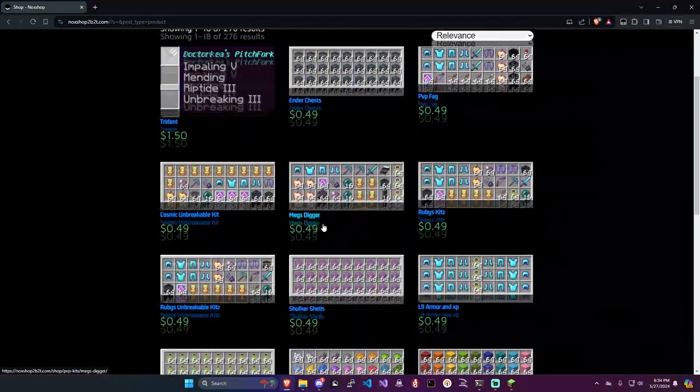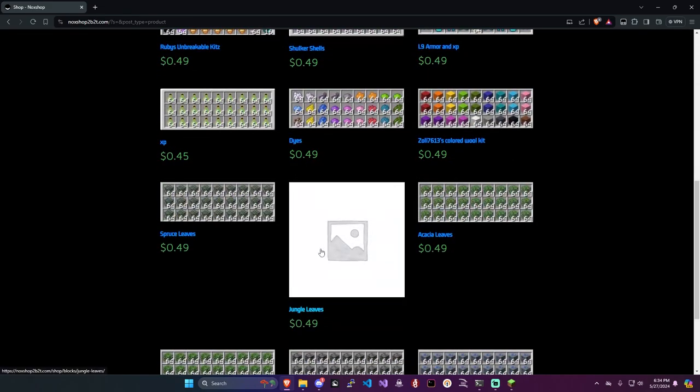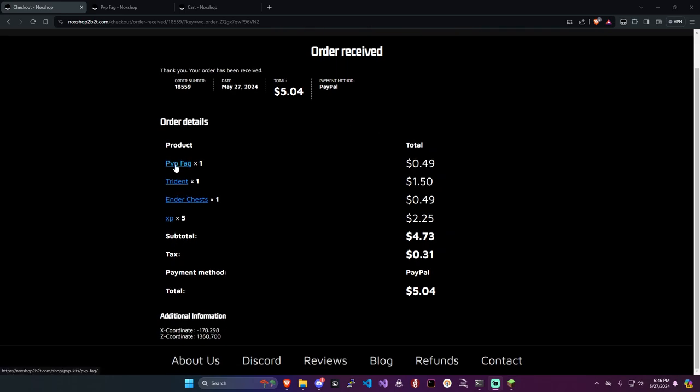I'm gonna be right back and I'm gonna purchase a few of these items, and hopefully the owner does not scam because this does look pretty easy to scam. But we're just gonna see guys. Just like that — order has been placed. So all I got was the PVP kit, the trident, the ender chests, and 5 of the XPs because you needed at least a $5 minimum order.